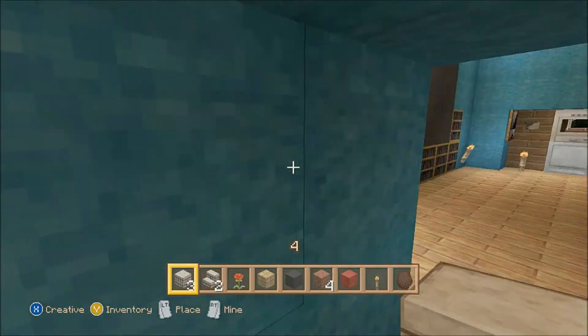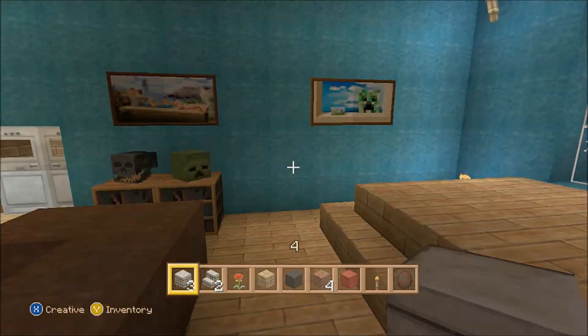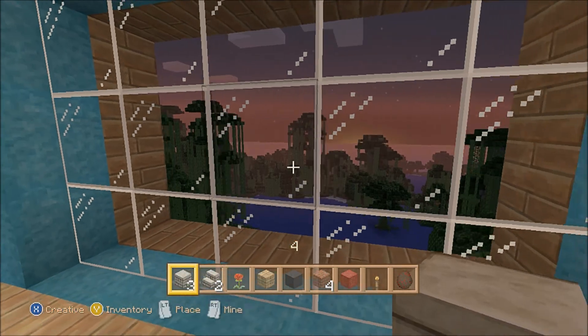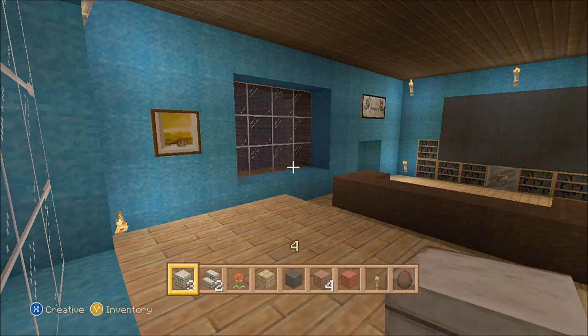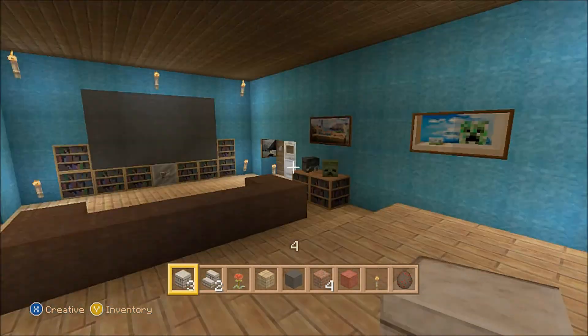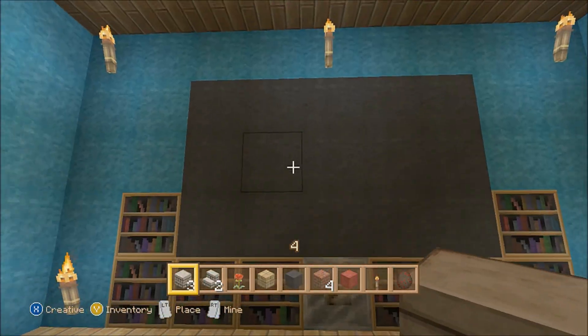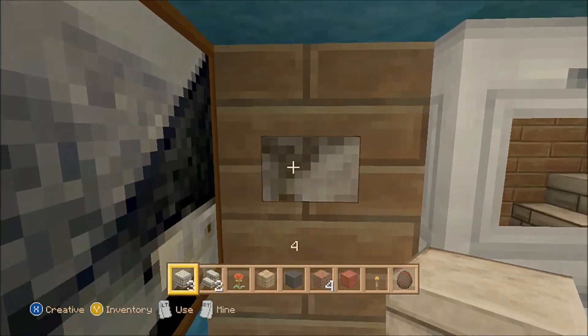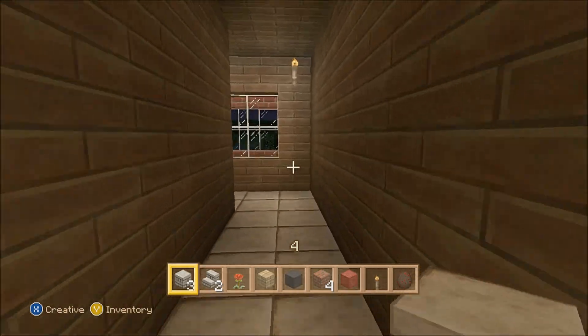So upstairs into the living room. As you can see, a massive flat screen TV, another great view out into the forest — it gets higher each time. I chose this area because it's probably the best view that you can get on my little Minecraft world. You can see the button to turn the TV on. And we'll go into the main hall area and get out the door — there's a bookshelf.